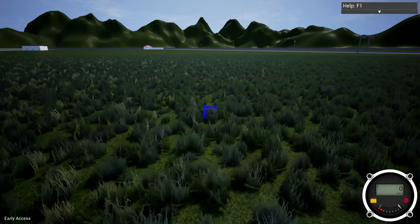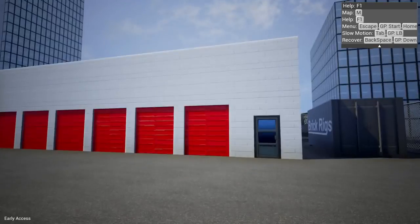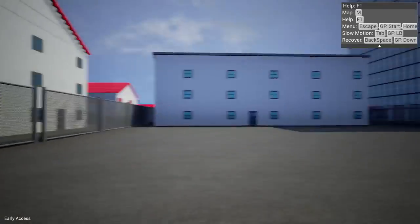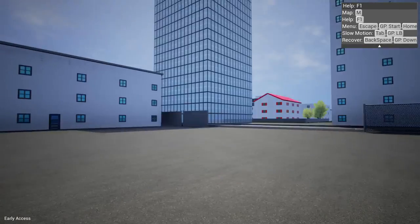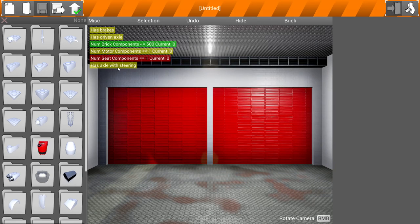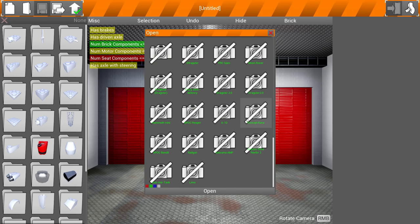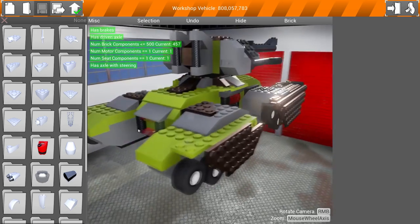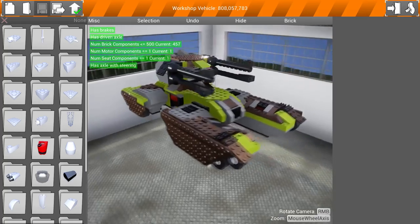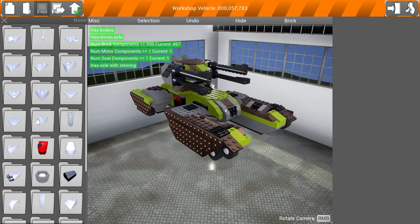Let's go take a look at some of the new weapons now. I went ahead and loaded up the cityscape because this is the best place to try out the weapons. Someone challenged me — they said destroy all of the buildings. I said, oh my God, that will take forever, but not anymore. Let me show you one of the coolest things on the workshop right now. It's called Mammoth Mini, and look at this freaking thing.